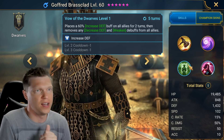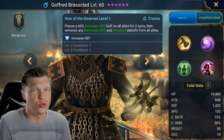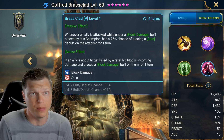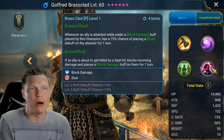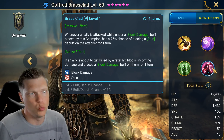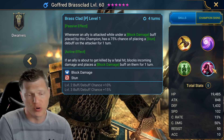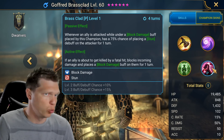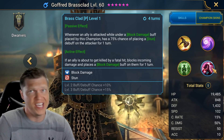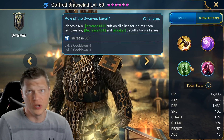We've got an ability that places increased defense on all allies for two turns, then removes any defense down or weaken debuff on all allies — bookable to a three-turn cooldown. The passive: whenever an ally is attacked under a block damage buff placed by this champion, there's a 75% chance of placing a stun debuff on the attacker. The active: if an ally is about to get killed by a fatal hit, it blocks incoming damage and places a block damage buff on them for one turn, with the stun proc chance going up to 100% with booking.